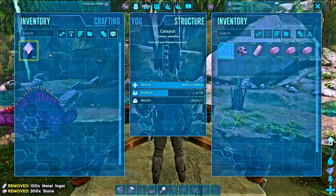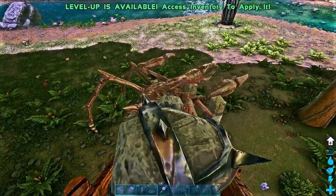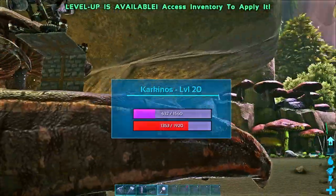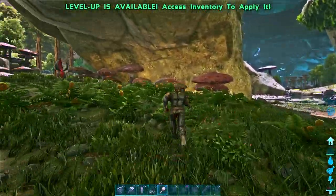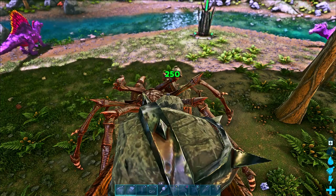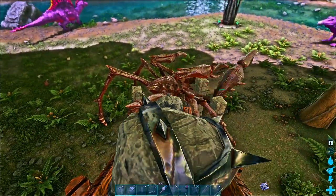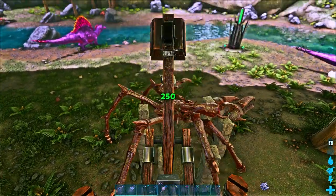All you have to do is load the catapult with some stone and metal ingot, then craft some boulders from the turret's inventory. Once you're ready, lead the Carcanos into the trap and mount the turret. Make sure you've got a magnifying glass to keep your eye on the torpor — if you aim it at the claws or legs, it gives you really accurate information. Pay close attention to where you're hitting the Carcanos, as impatience and inaccuracy will kill it. You'll need 16 perfect boulder shots to knock out a level 150 Carcanos, so craft several extras in case you miss — and I promise you will miss a few.